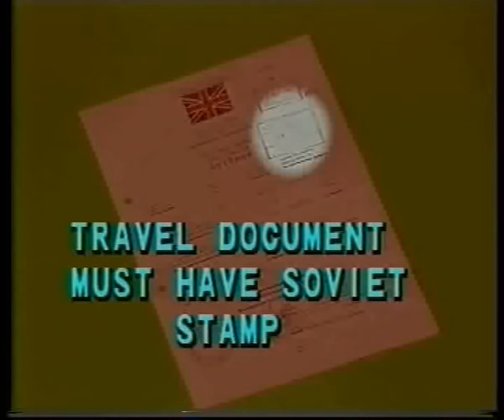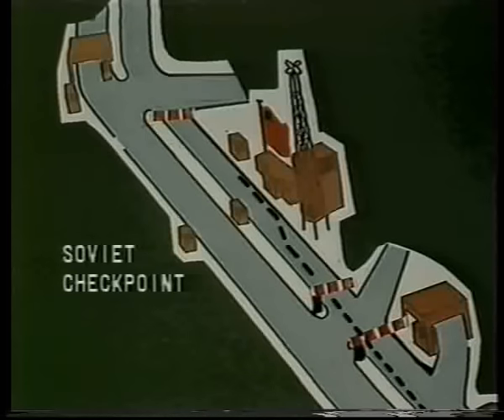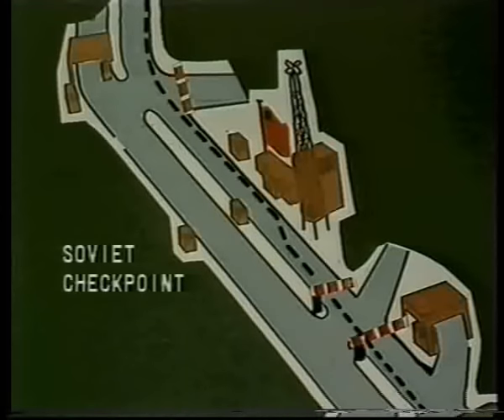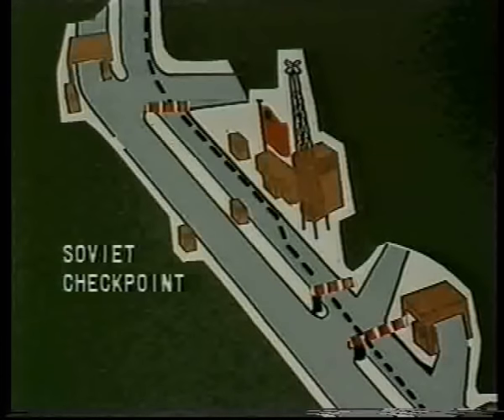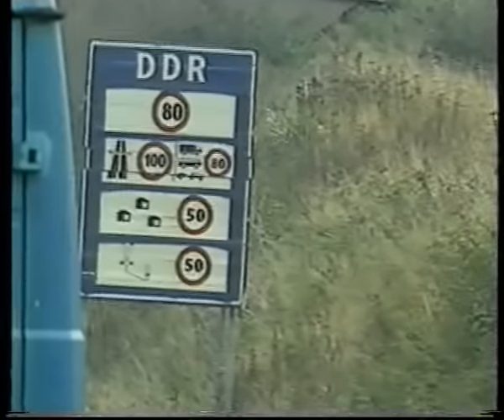Return to the Soviet sentry and hand the travel and identity documents to him. He will check the Soviet stamp and return all documents to you and indicate that you may continue your journey. He will again salute you. Return his salute, return to your car and proceed. As you move forward, the sentry will give his final salute which must be returned. As you approach the barrier it will rise. Cross the junction, beware of traffic from your right. Observing all speed limit and road signs, continue to the end of the checkpoint area where you will see this sign.